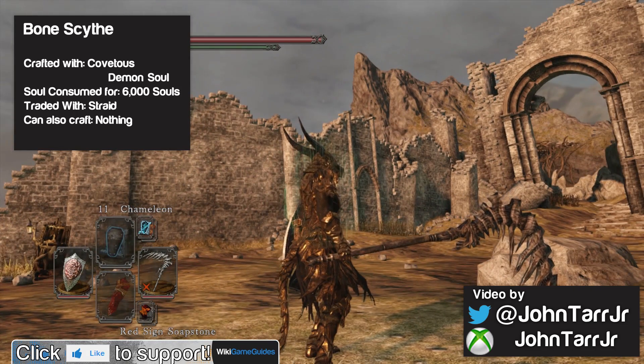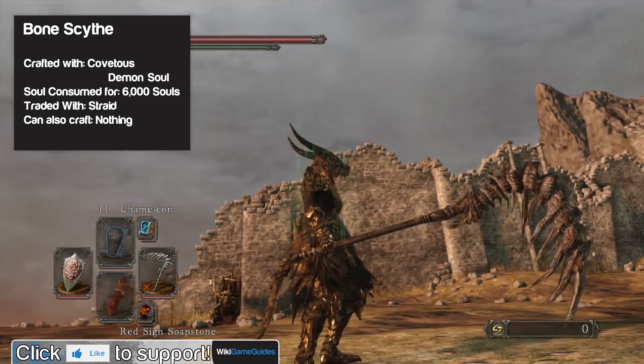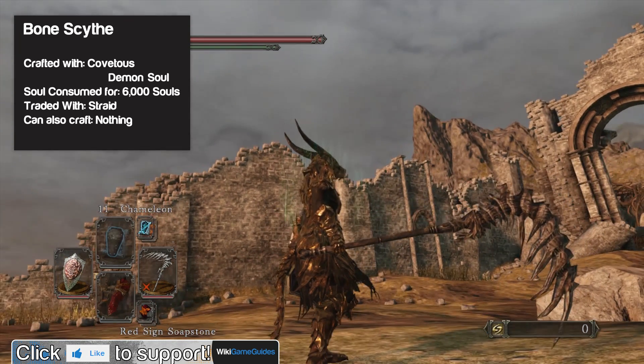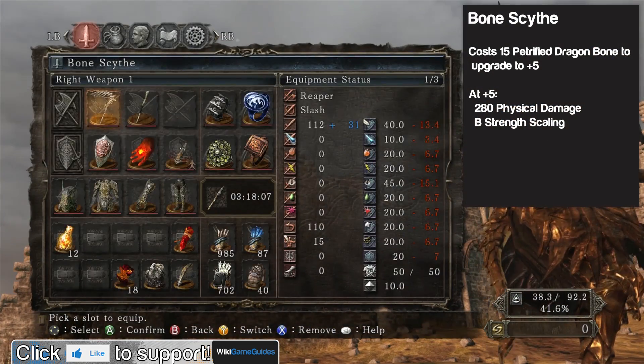This badass weapon is the Bone Scythe, crafted from the Covetous Demon Soul. It's a really cool looking weapon — one of the coolest looking weapons in the game. I wish every weapon had this much time and creativity put into designing it, but this is one of the few unfortunately. It does a decent amount of damage, it's a relatively early game weapon, and it's got a very interesting move set.